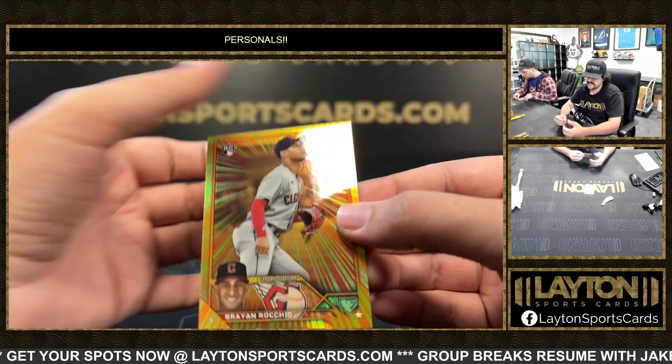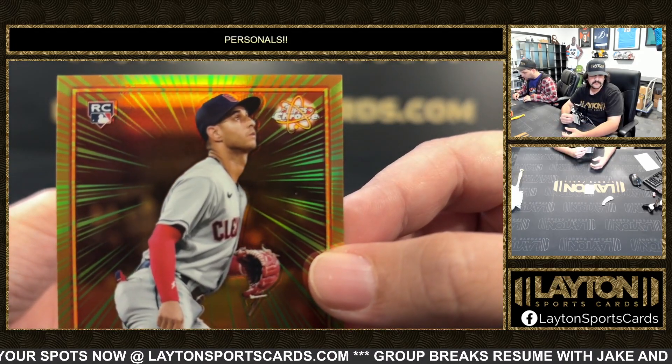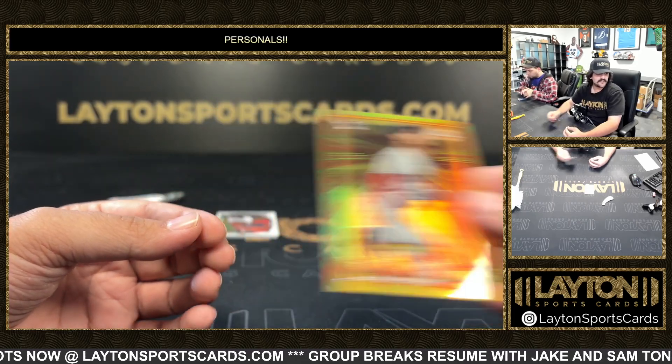Always like those, man — very cool. I love the Topps Chrome logo with the radiating rookies design. Very cool — radiating rookies, Rocchio.